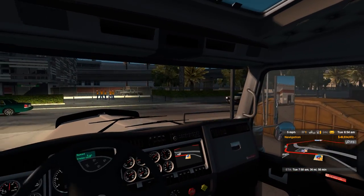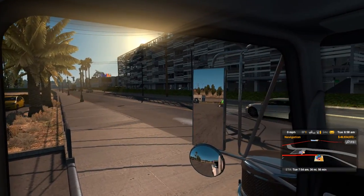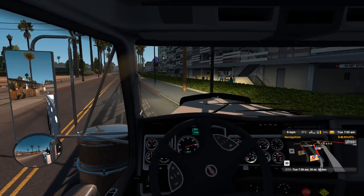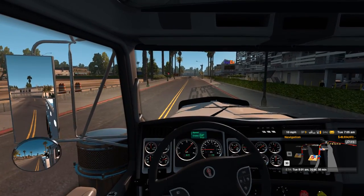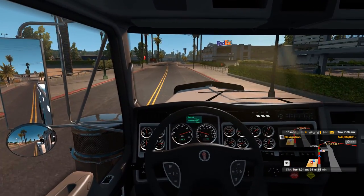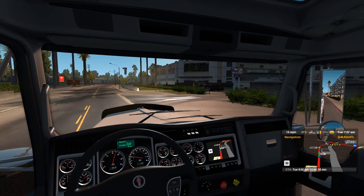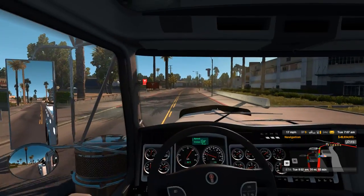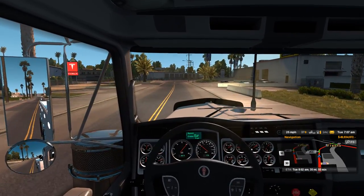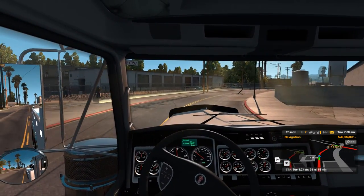First things first, we'll head on over and grab this truck. I'm assuming the video for this mod is not fully accurate — it shows picking up a truck on the side of the road and I'm guessing that's not going to be the case. I'm guessing it's going to have a pickup basically at a normal depot, something like FedEx here. They showed it in the video dropping off at a truck repair shop, but I'm just assuming that's not accurate — maybe I'll be pleasantly surprised.